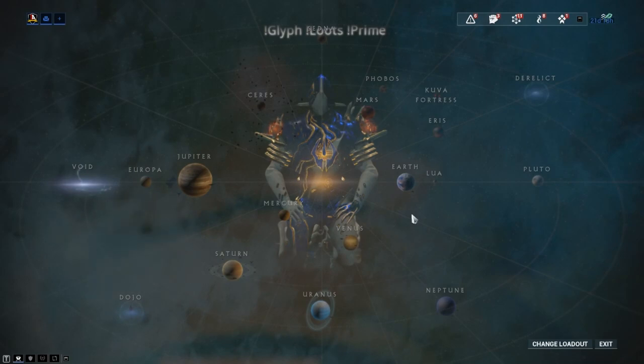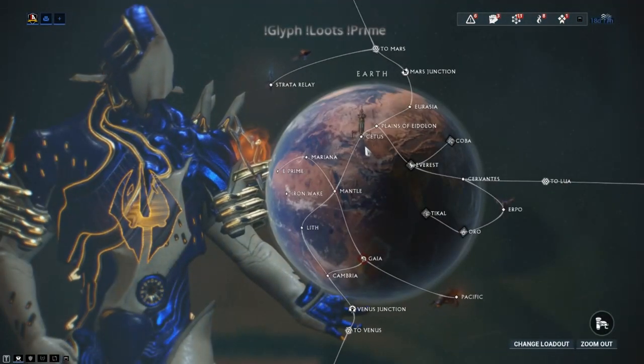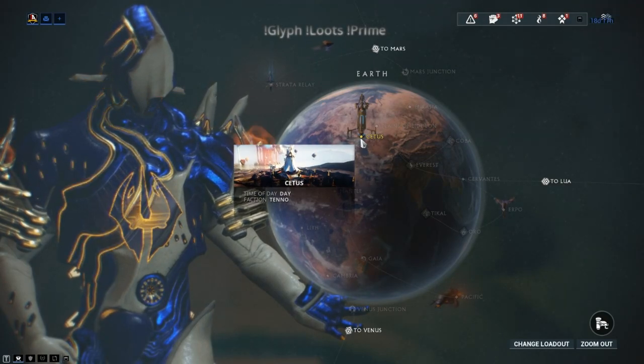To begin, we travel to Cetus, which is found on the planet Earth. This is a relay grounds for our Ostron allies before heading into the Plains of Eidolon.